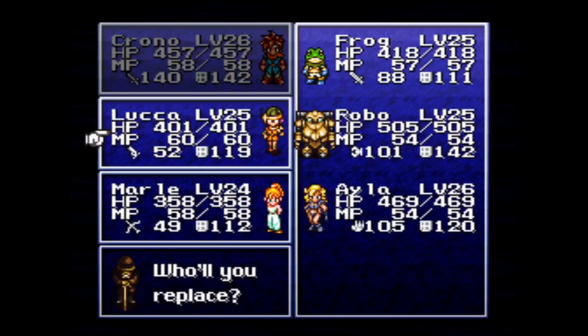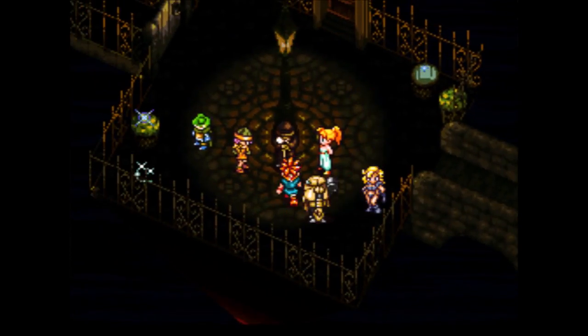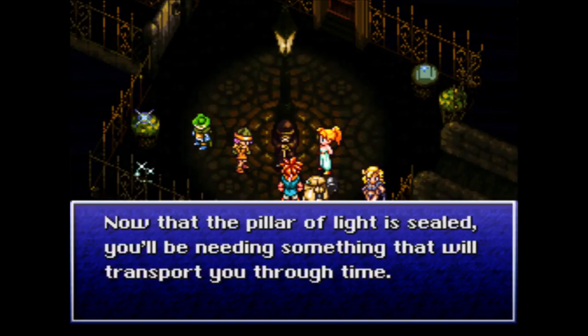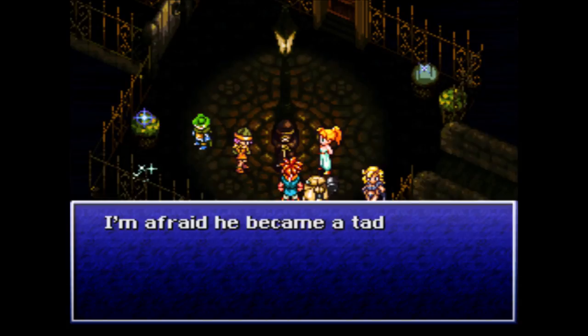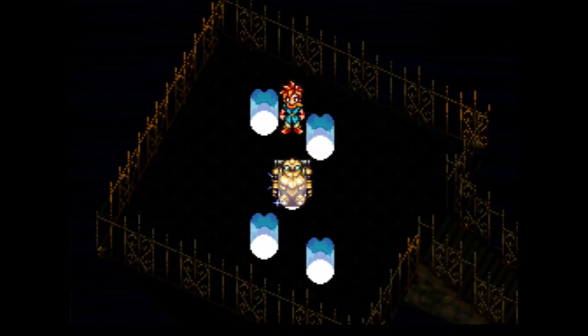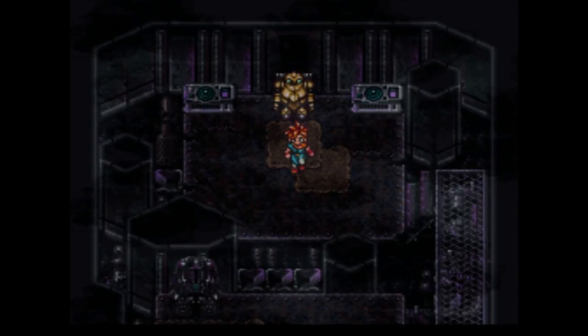Now I really need Robo and Ayla to learn their next techs, so we're going to be putting them in our party and hopefully getting some more tech points that way. He's talking about whenever Schala sealed up 12,000 BC - the Wings of Time. That's our little clue here as far as where to go. We also got that other clue back in the magical land whenever they showed us the future and showed him working on the Wings of Time.